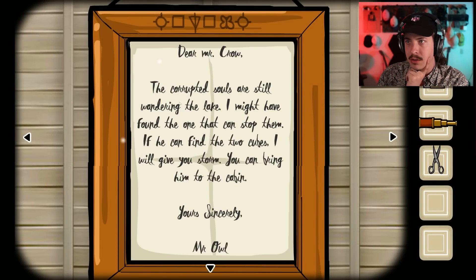Dear Mr. Crow, the corrupted souls are still wandering the lake. I might have found the one that can stop them. If you can find the two cubes, I will give you the storm. You can bring him to the cabin. Yours sincerely, Mr. Owl. Interesting.